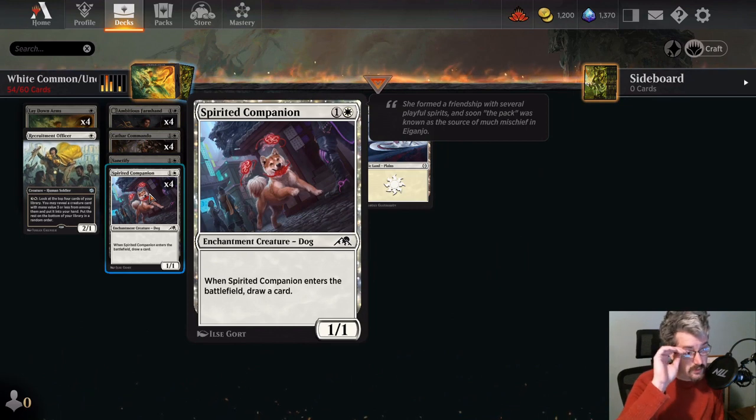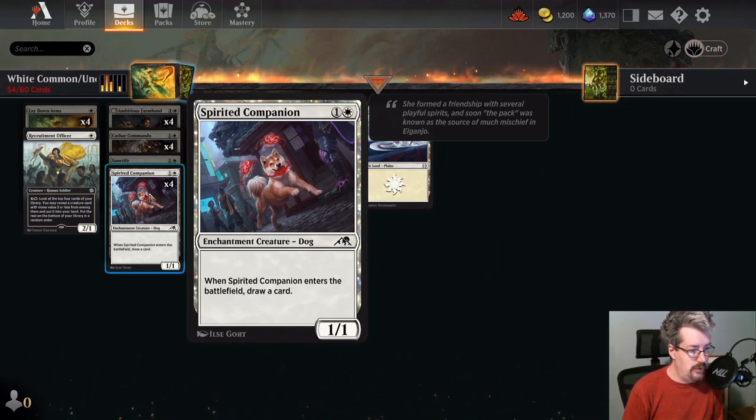Spirited Companion, like the Farmhand, comes down as an early blocker. Unlike the Farmhand, it cannot turn into a 3/3 lifelinker, but it can find you a card that's not a land. Spirited Companion goes well into enchantment synergy decks — that deck is still pretty effective if you want to build a green-white enchantment deck. It also just stands on its own for midrange or control strategy, though I would not say aggro. I have 4 copies — it could have been starter decks or Jump In — but if you don't have it, it's worth crafting.